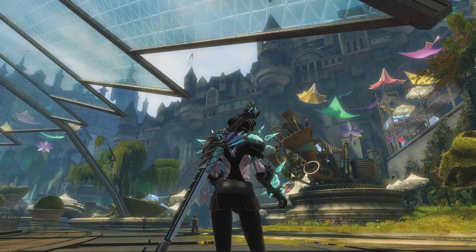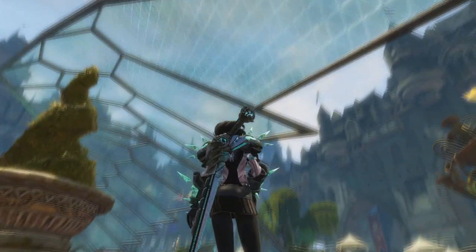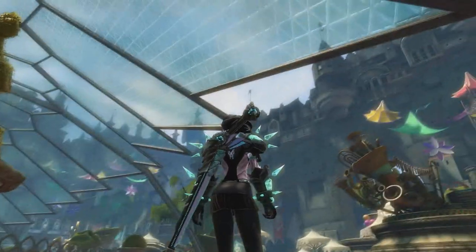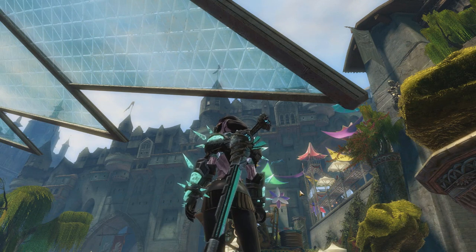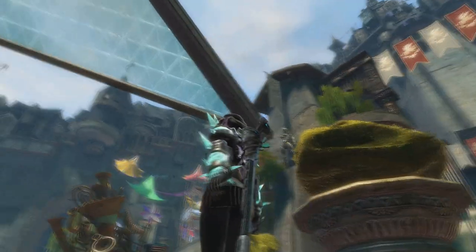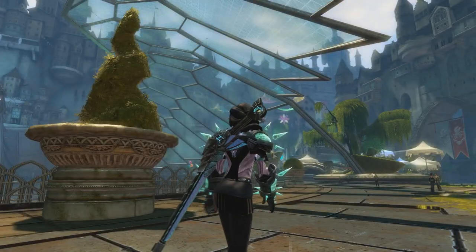Just so everyone knows, I didn't use any third-party graphics injectors for this — this is the real deal. What's really cool about this weapon is it has this wing thing. It changes from green to purple depending on what angle you look at it. It's like green when you look at it from here, and then it's purple. It works so well with this because of the purple Sylvari and then the green glowy stuff.